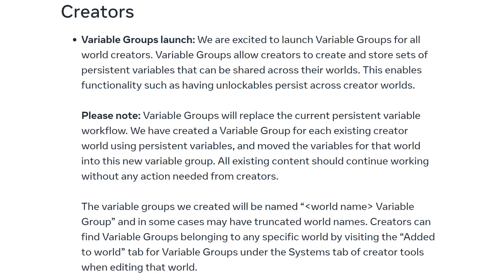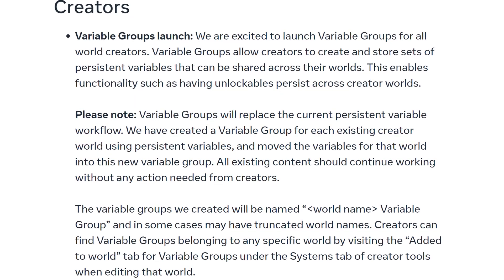And the most important one, the biggest one, the craziest one — the thing that changes Horizon forever — in version 167 that just came out today is they've added variable groups, which is the new name for player persistent variables. All PPVs have been moved into these new variable groups, and we're going to talk about exactly what that means.